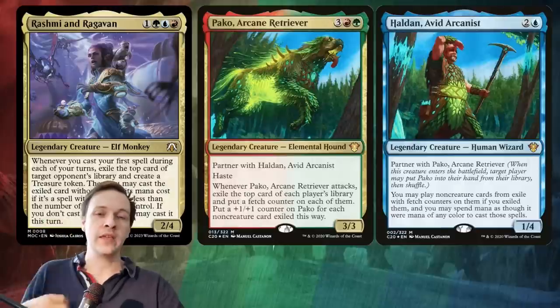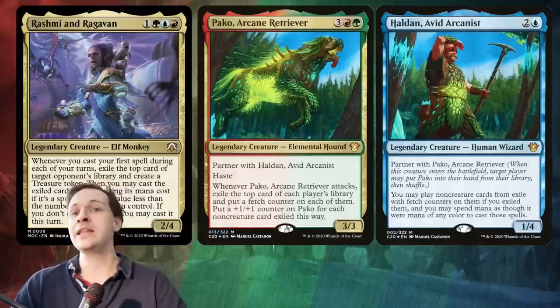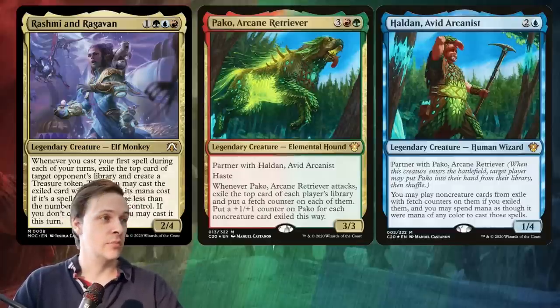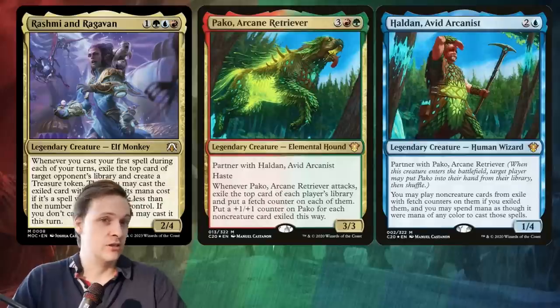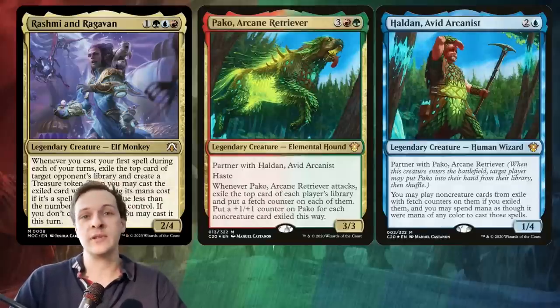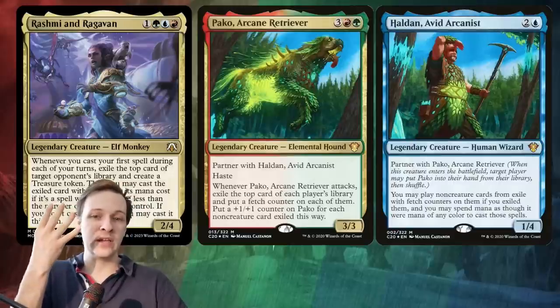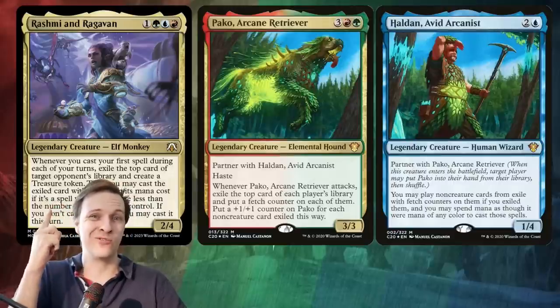With Paco you're storing those cards. In Rashmi's case, you have to cast them now — instantly for free — or during this turn later by paying their mana cost. But in Haldan and Paco's case, you can store them and cast them later in the future, collecting value. Also, you're hitting four things where Rashmi is only hitting one thing.